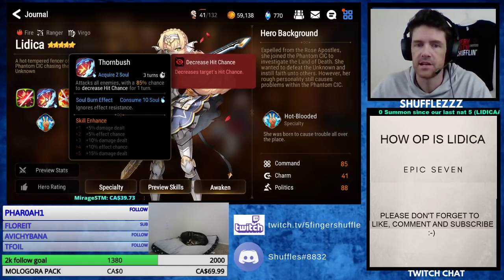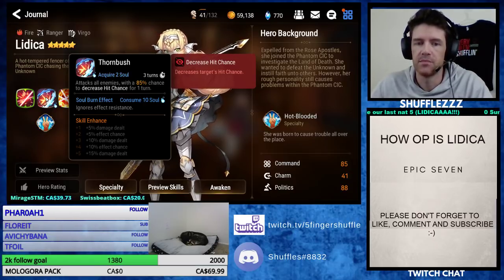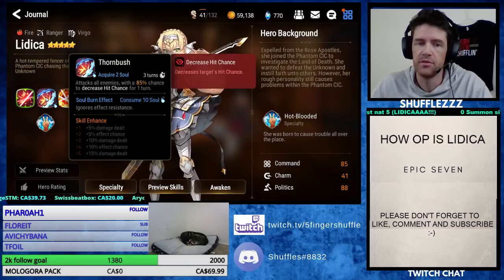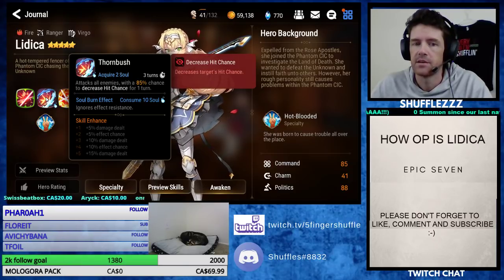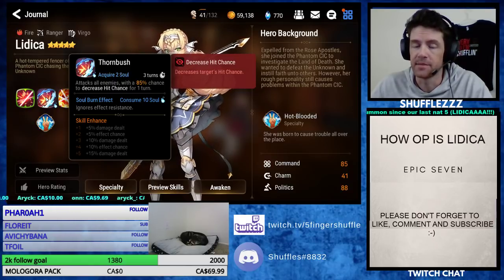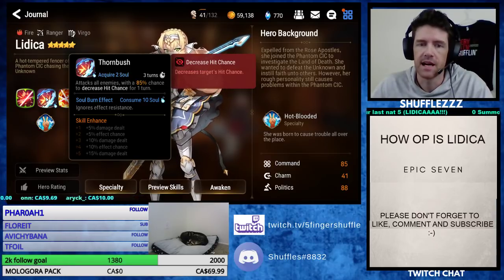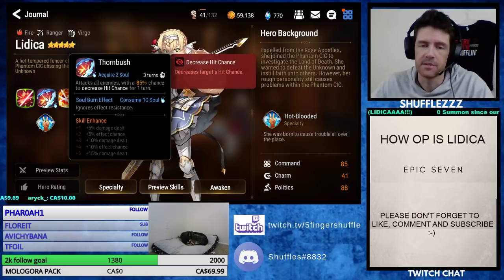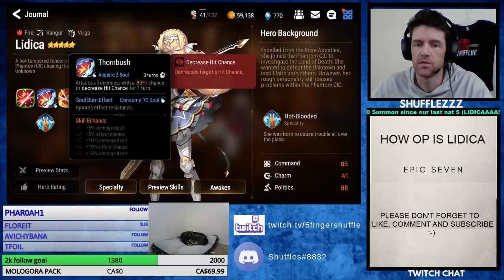Her second skill attacks all enemies with an 85% chance to decrease hit chance, and yes, that can be brought up to 100% if you skill her up. Decrease hit chance is really, really strong, and it's an AoE attack which is really nice. You can use it to decrease hit chance, which is going to help your survivability a lot. I'm also going to go over some other places where I thought maybe this could be useful.